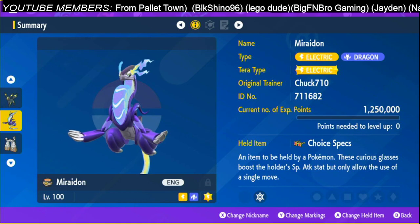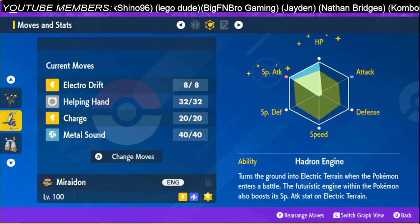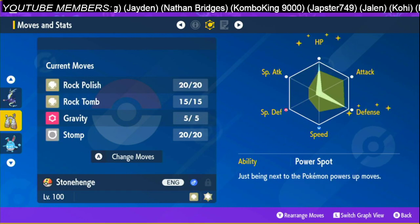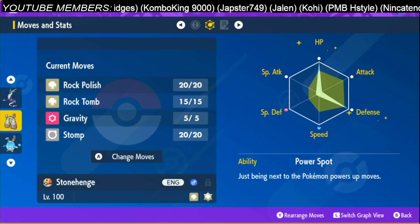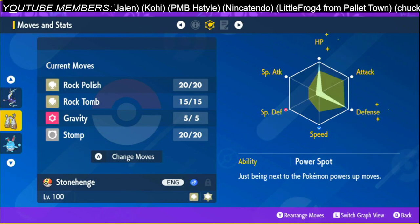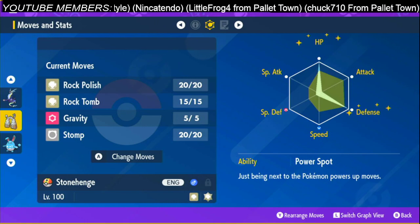For the Miraidon, it's going to be the held item Choice Specs, trained in 252 HP and 252 Special Attack, with the attack Electro Drift. For the Stonejourner, it's going to be 252 HP and 252 Defense with the ability Power Spot. This one doesn't really need Attack investment since it's only doing an Attack Cheer.